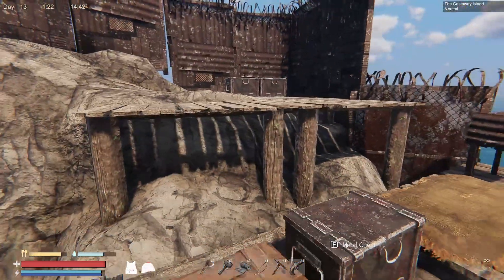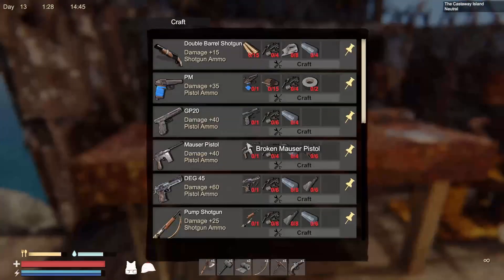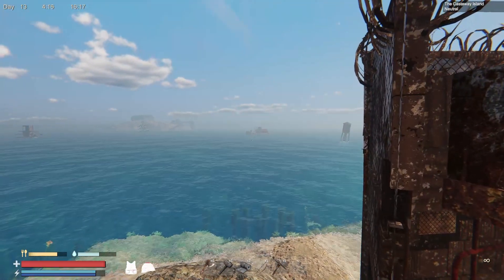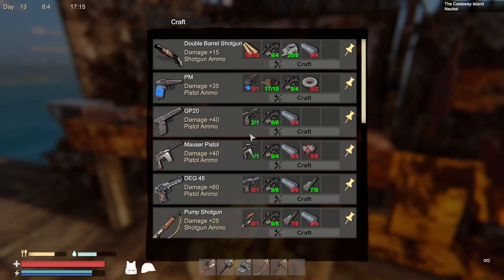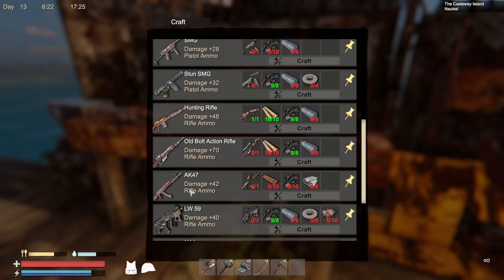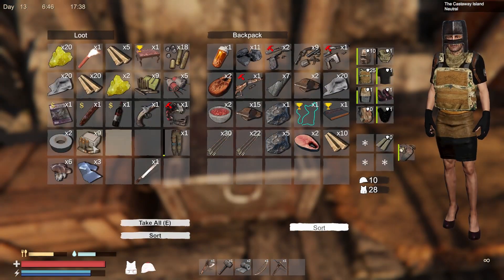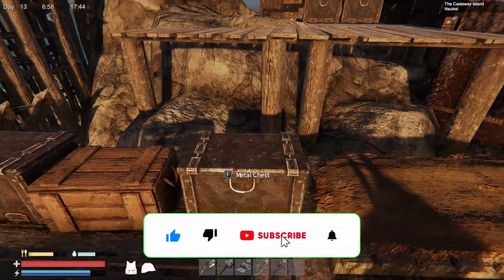We also have our little sky base up there, which we'll get to in another episode. Today we're doing more exploration of the water, and also the gun workshop. I want to look through all our parts. I don't want to go to that island right there — it looks like a shipping container — we need better weapons first. We can make a GP20 which takes pistol ammo, a shotgun, or a hunting rifle, but the GP20 does more damage than our other pistol so I think I want to make that.